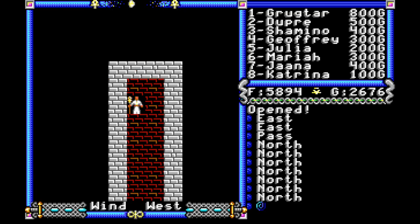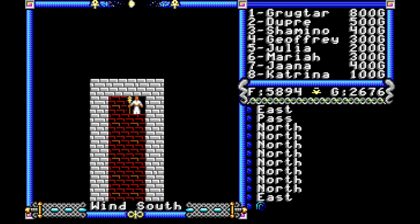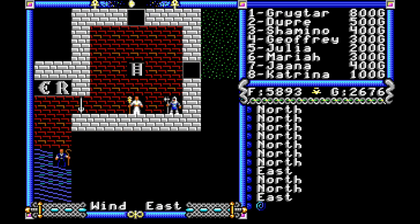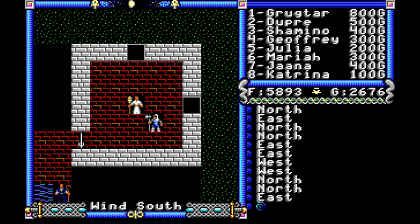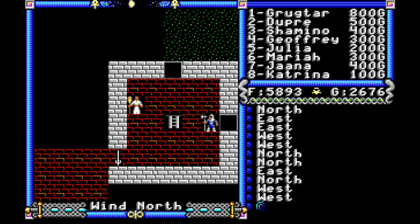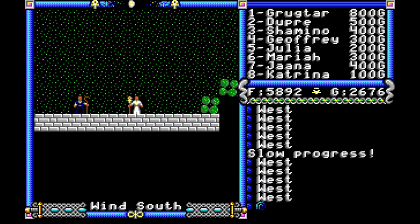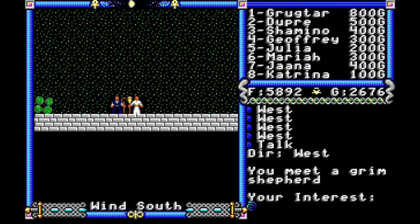We head up north again — there's one of those wall sections that has a little dot in the center. Another secret passage. We can talk to this guard and roam around the rest of the castle, but we don't want to do that right now — we have a plan. One more time, see this brick section to our left? A little dot in the center. Secret passage. As we head across here, we see a shepherd outside. Let's talk to him.